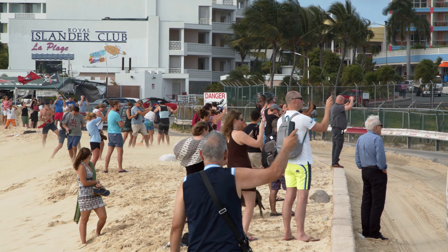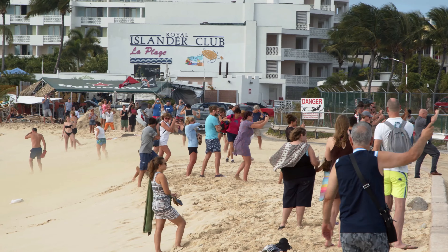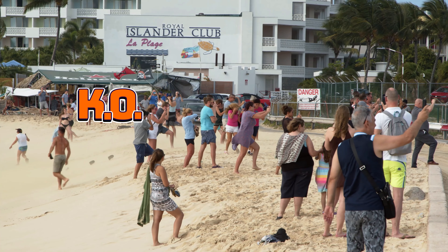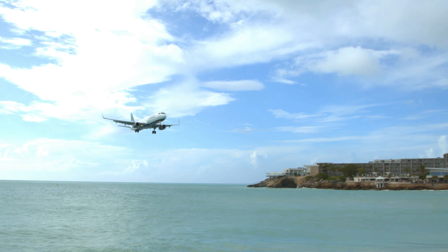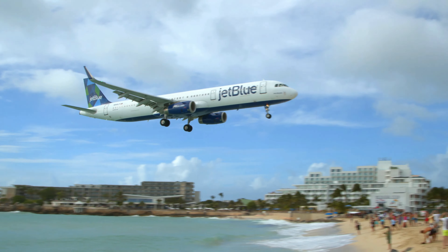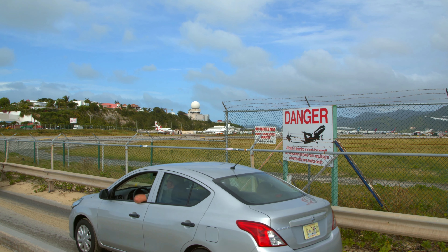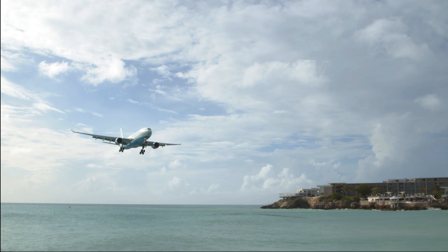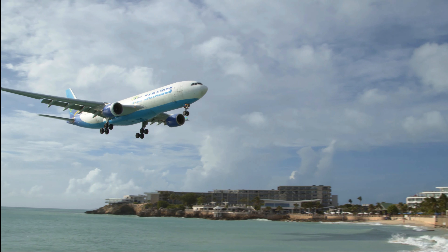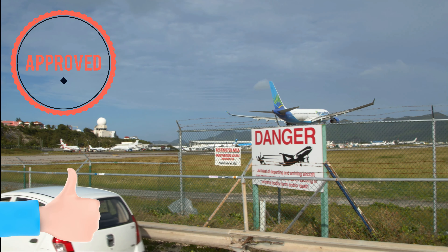What's up YouTube? Pilot 83 here. We are going to do a low landing at one of the most famous and dangerous airports — Princess Juliana International Airport in St. Martin. This airport's runway is only 7,500 feet in length, which puts it right on the limit for larger jets arriving. This translates to aircraft having to use every single foot of the runway, and makes for very low aircraft passing over the water at the end of the runway on final.